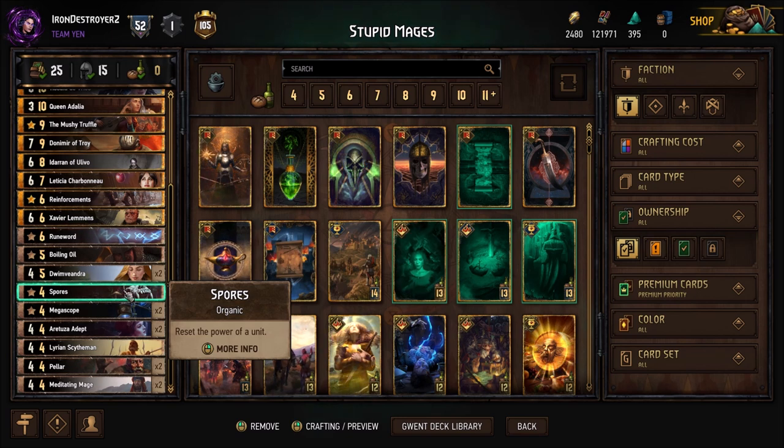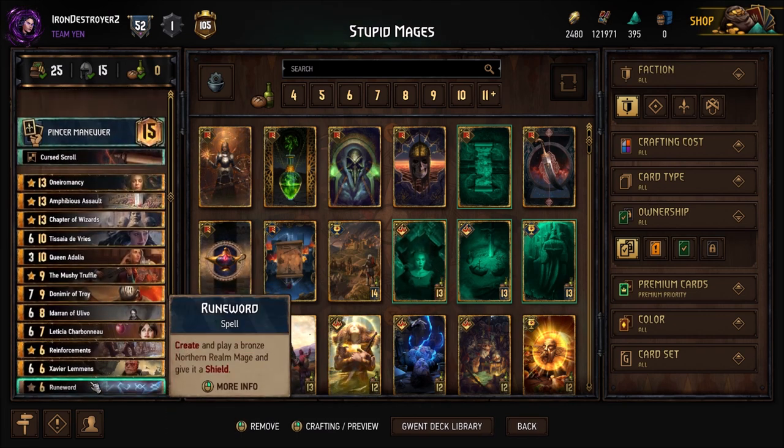Also a last note on Spores — one of the harder matchups is Skellige Rain, and you can Spores the Messenger of the Sea, so that's why I included it. Not too many tech cards, so this is the deck. Let's see how it does.